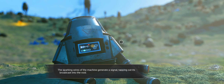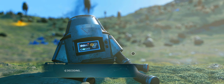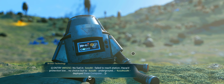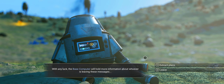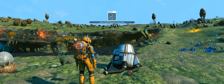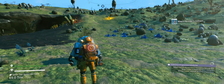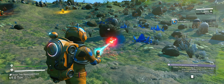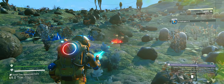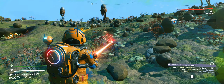The Sparking One is a machine-generated signal tapping out its broadcast into the void — whoever the message was for is gone. Decoding — fail to reach station. Oh yeah, the base computer, that's it. And a terrain manipulator — this is it, cool. Extract plans. We need chromatic metal which obviously we haven't got yet, but we can make it. We've got enough to make one base with the copper we got from deleting the ship's rockets, which I never ever use.